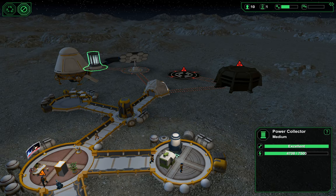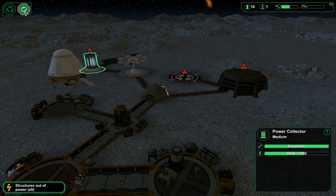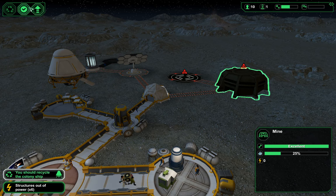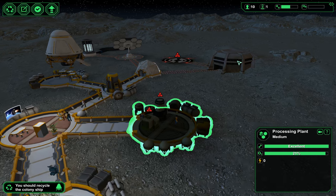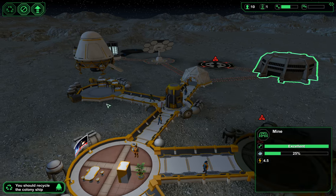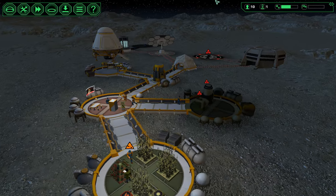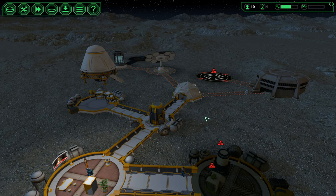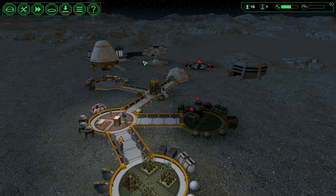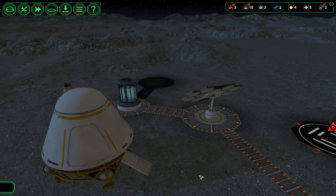Part of the problem is more people can go in the mine than can work the processing plant. So we're going to go ahead and close the processing plant and open up the mine for all of those workers. They're actually using the bed. We have these people, but we have to get this power situation sorted out so I can actually keep this stuff open and have people use it.